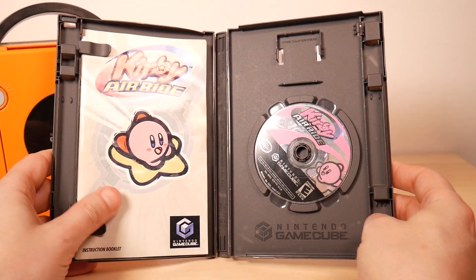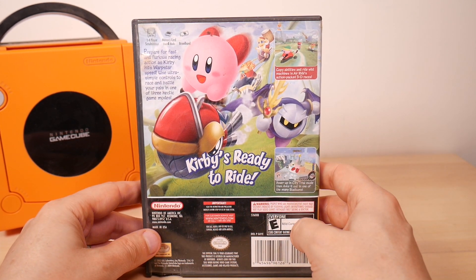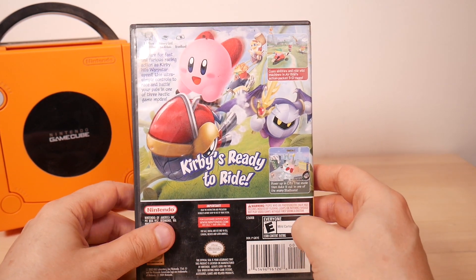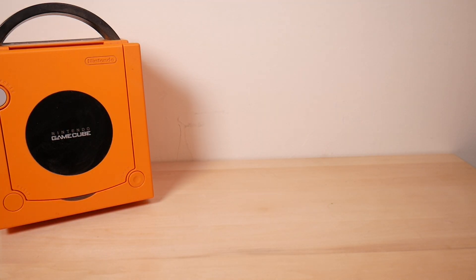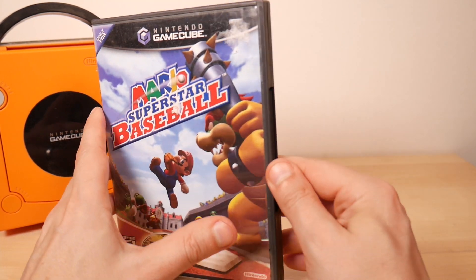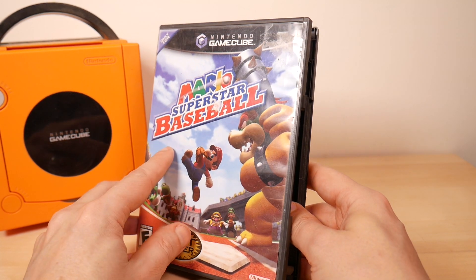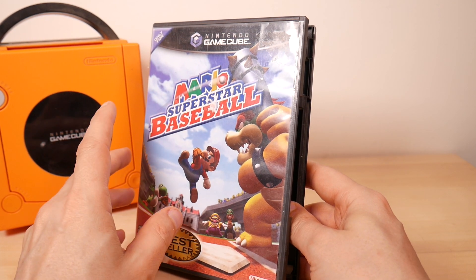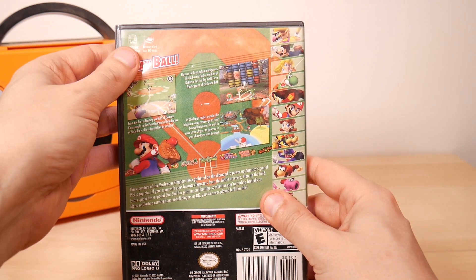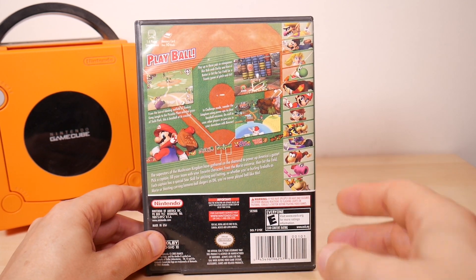Kirby Air Ride has its instructions — though they look a little beat up; somebody's been reading the manual. It actually looks pretty good — 3D races, I'll definitely try it. Next: Mario Superstar Baseball. I do play baseball games occasionally, and if I'm going to play baseball it might as well be Mario. Looks very interesting, another game I just haven't had time to play. I really need to get to my backlog.